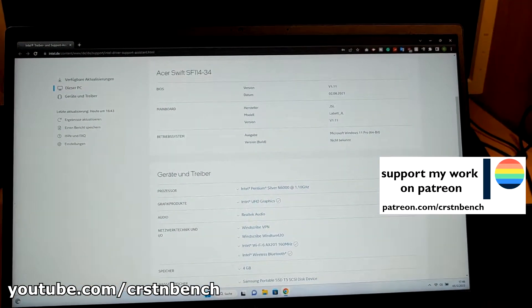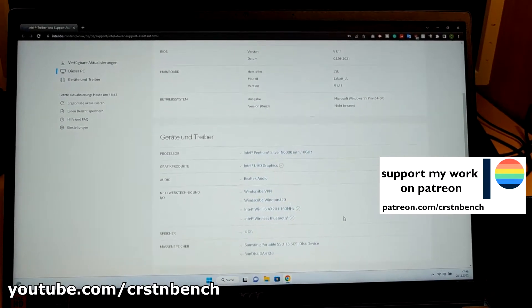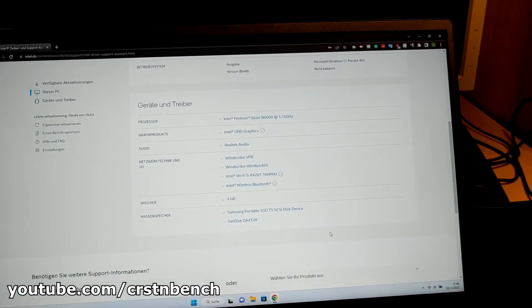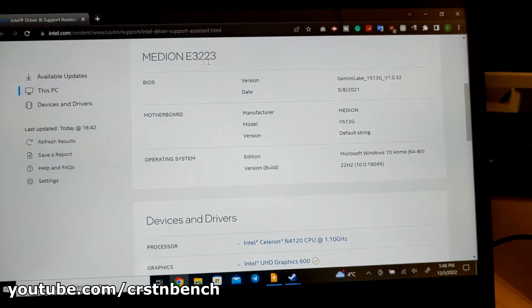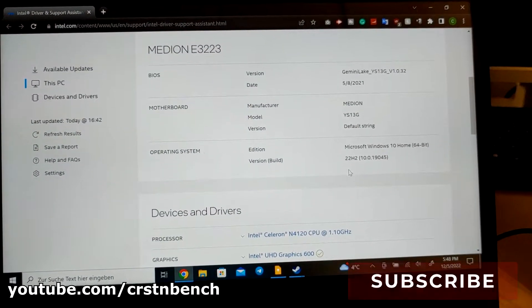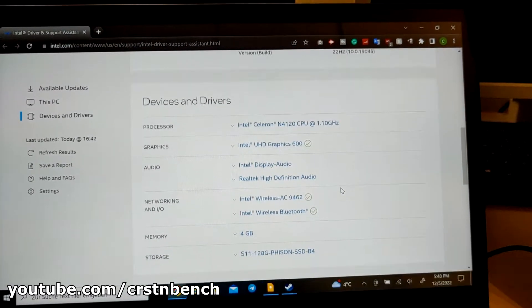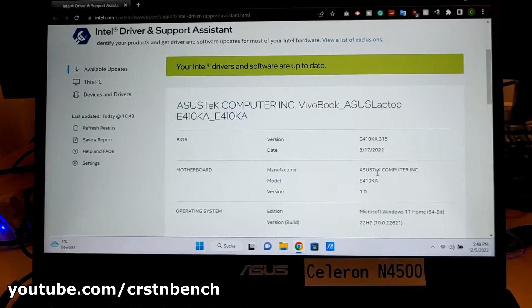Also tested: the Celeron N4020, a two-core CPU, and the Celeron N3450, a quad-core CPU. All systems except one have four gigabytes of RAM — only the Celeron N3450 has access to eight gigabytes. What do all five have in common? They were never intended to run GTA 5. Even though GTA 5 has been around for a few years, we are far below the minimum requirements, but there are so many people who will still try. To all those people, this video is meant as a deterrent.